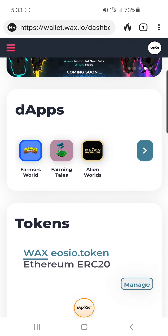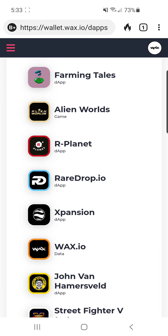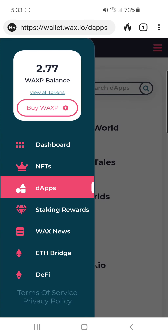Once you're in, it'll bring you to the home screen — your dashboard — which will show your tokens. You can see some of the dApps, and you can click the arrow to see more dApps, which are decentralized apps — apps that interact with a blockchain. There's Alien Worlds in there. But first I'm going to spend about five minutes going over everything to do with WAX, because you'll need the WAX blockchain for mining Alien Worlds — anything you buy and everything is done with WAX, including your CPU staking.